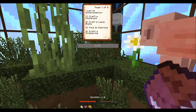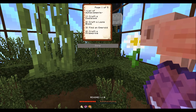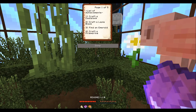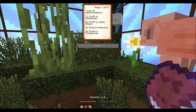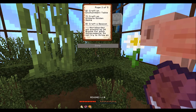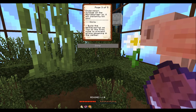Let's read through the achievements real quick. We have to craft a coal block - it's been forever since I played Minecraft, I think it's just nine coal maybe. Craft a lapis block, do some mining, find an emerald, craft a prismarine - I'm gonna have to look that up - craft an enchantment table, craft an ultimate golden apple.